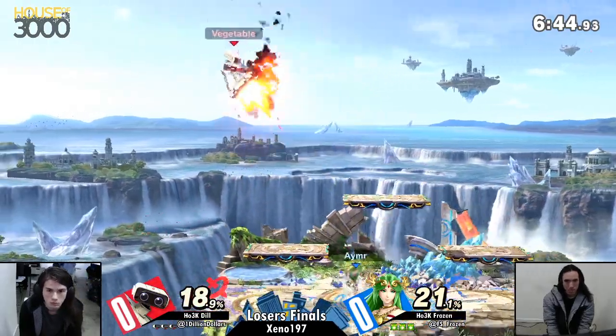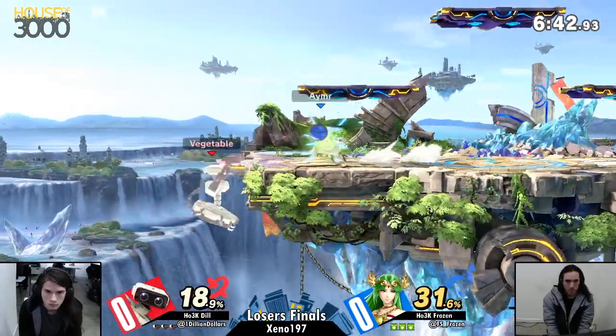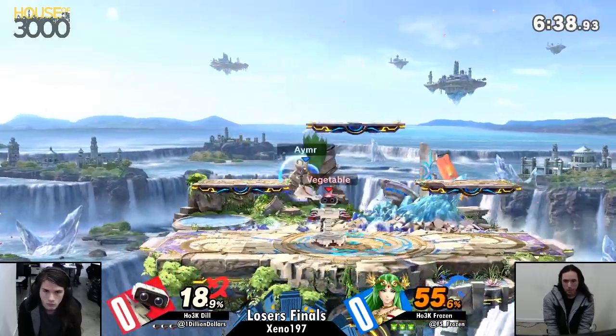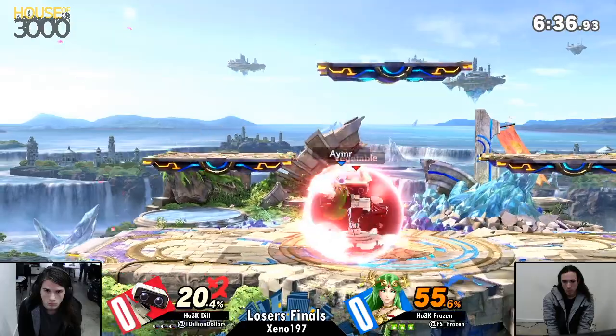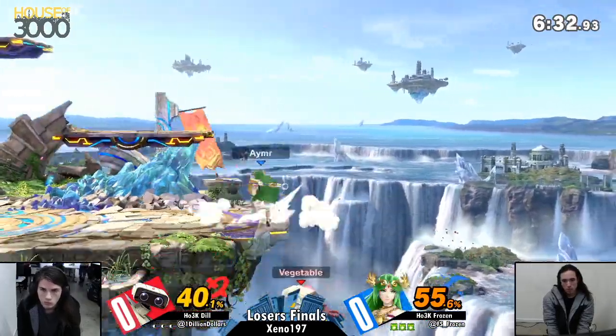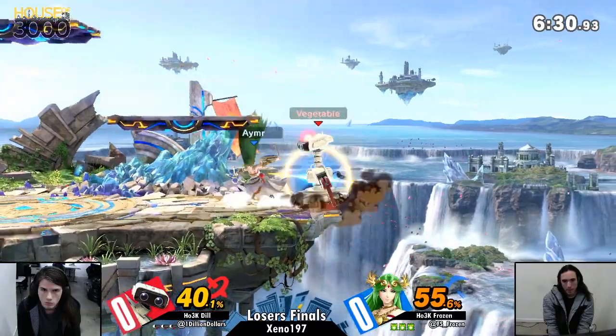A lot of the time it's nair, so if you have a disjoint — which Palutena does — it can be really tough for him to get back down to the floor. Dill with a really nice way just to get off a ledge aggressively with the up tilt into up air, not only dealing 55%, but just able to give him back the stage control that he really, really wants.